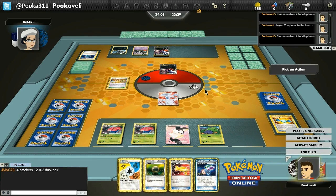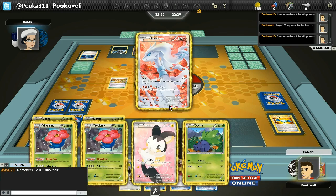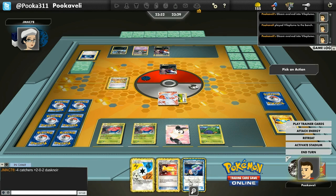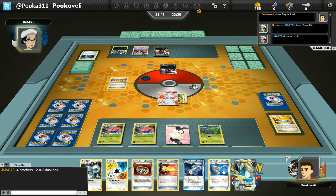Now, what do we do here? I'm going to need the Tropical Beach again. I want to hold on to the Energy because my main attacker against Darkrai is Stunfisk, which has Muddy Water — does 20 damage. And with the Silver Bangle, it'll do 200 damage against a Darkrai EX. So I want to keep that Blend Energy.